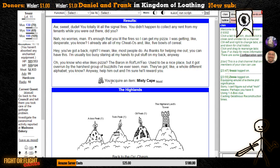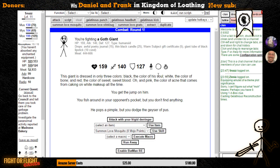Now I've got this Misty Cape, which is only enchanted with regular enchantments and so it's much less useful to me than the Protonic Accelerator Pack. Now that that's done, I'm going to go back to the Castle in the Clouds in the Sky.